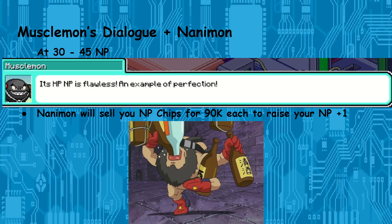If your Digimon has never Reborn, the max NP you can have is 30. With maximum Reborn points you can have a total of 45 NP. MuscleMon can kind of scam you — if you had 150 Reborn points he might make you think you have perfect NP when you're actually in that 30 to 45 range. That's what I learned on yesterday's stream with Dynomon. You can also manipulate NP through Nanemon, but he drinks more than half the time, and each chip costs 90k just to raise your NP value by 1, which is pretty expensive.